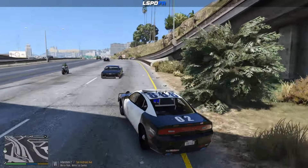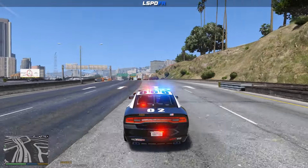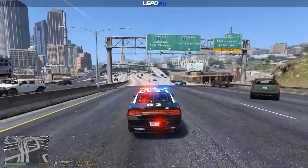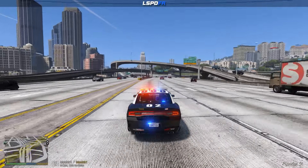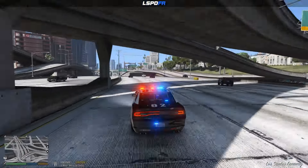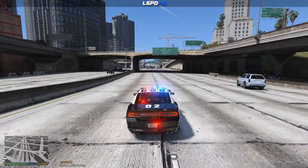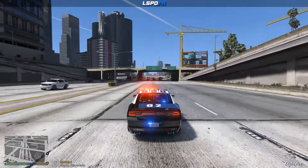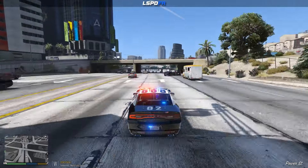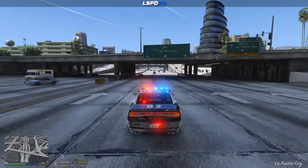Let's get on the interstate here and go ahead and cut on our lights. As you can see, those two vehicles immediately got out of our way. So we're just going to do a stretch of interstate run going code 3. We'll also do some stretches without any sirens on. I think that was the main intent of this mod — to get vehicles to move out of your way better when you don't have your siren on, because traffic seems to respond even less to you if they only see lights and no sirens. The vehicles are getting out of the way pretty good — not having any problems so far.